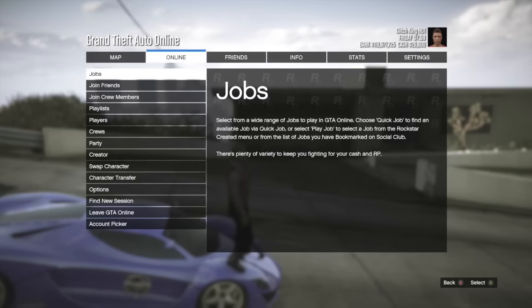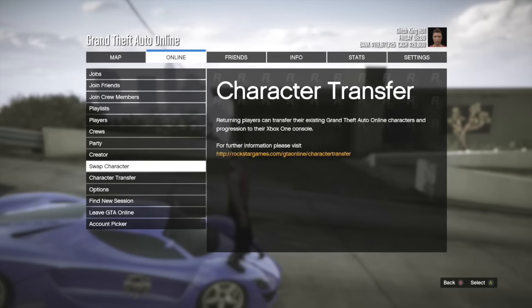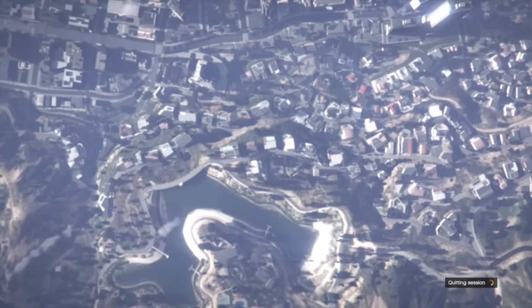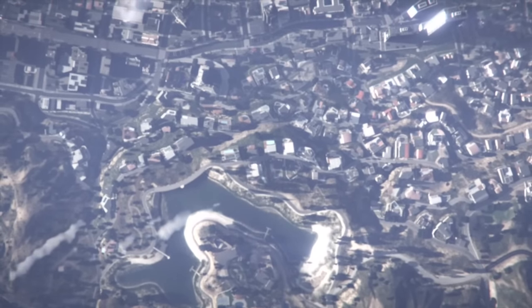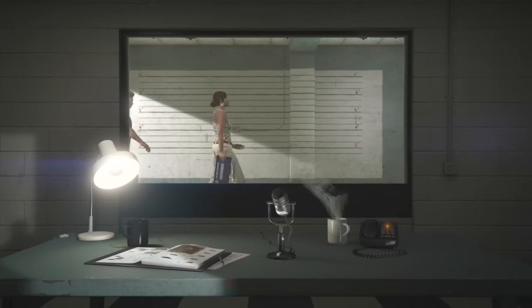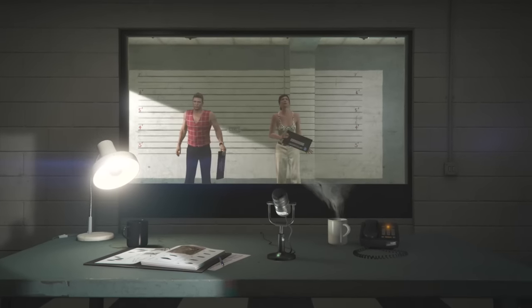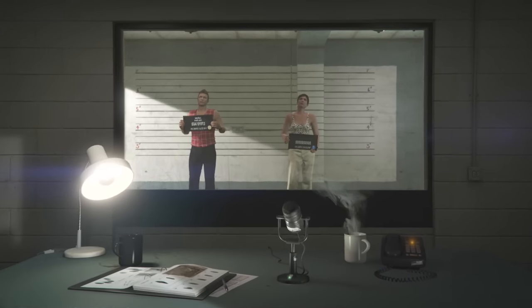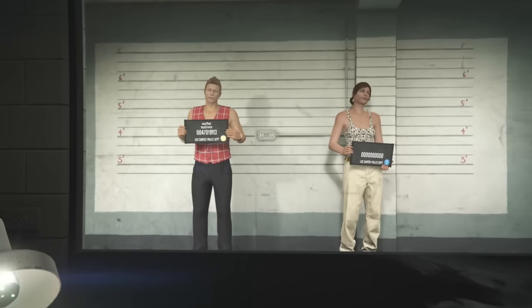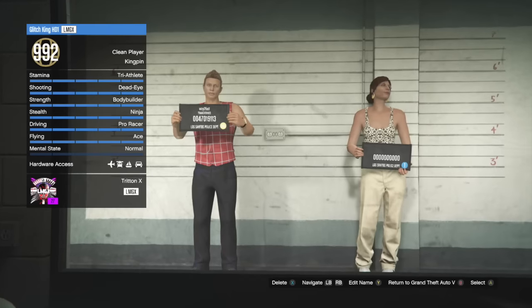Now from there guys, all you want to do is go to pause, online and swap character. If you guys do not have a character, it's really easy to make it and it doesn't have to be level 6 or whatever — it can be whatever level it wants to be. Basically from here, all you want to do is click on your second character, which will be the female character.